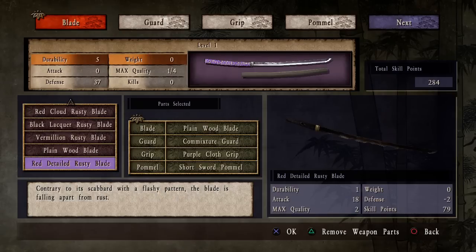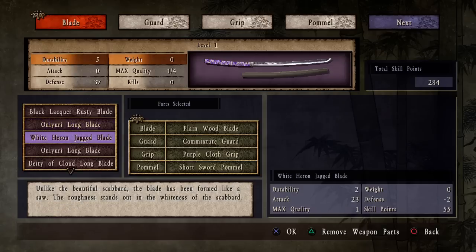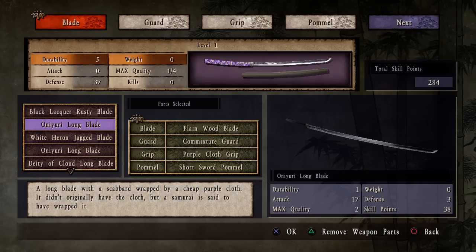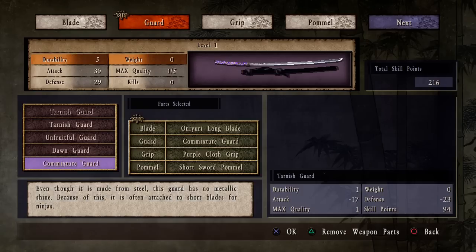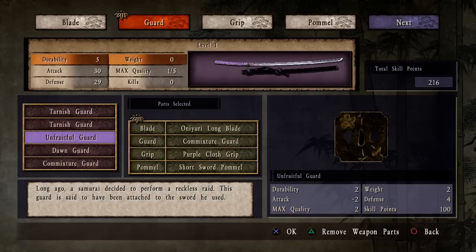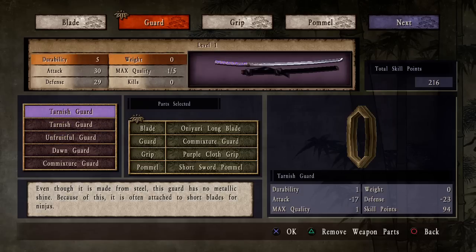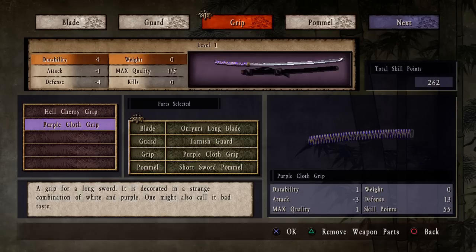And it doesn't look as metal. The blade is metal, but it's not as metal, if you know what I mean. We could get that jagged-ass blade, but the quality's not as good. We need quality. We could use a different guard. Some of these have much more skill points, like that one. That decreases my durability, but again, that's not really a big problem.